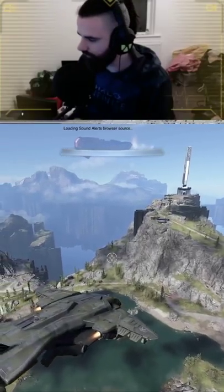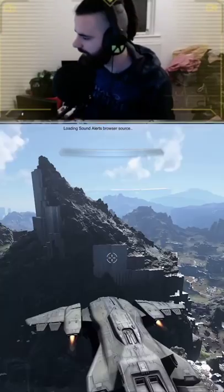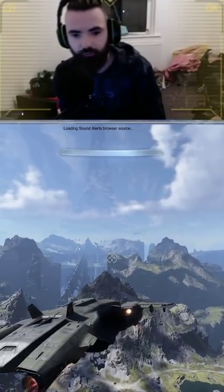Now unfortunately it doesn't shoot, you can't use the main gun, but yeah you can fly it anywhere you want. It's quite fast actually. You can go anywhere in the ring with it, and that's how you fly a Pelican in Halo Infinite.